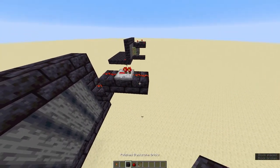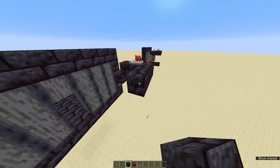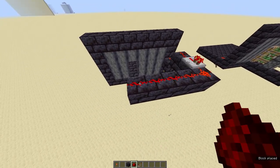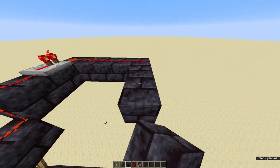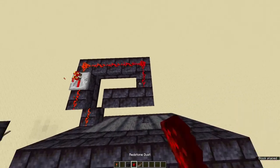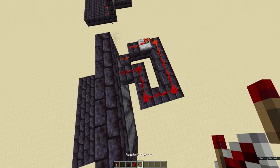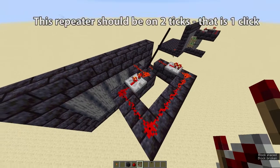Come another four blocks to the side with polished blackstone bricks. Then come two blocks in off of that four-piece we just built and two blocks to the side, placing redstone on all of this. Then come one block in towards the wall and place a piece of redstone there. This block right here we want to replace with a repeater on two ticks delay — so click it once and it should look like that.